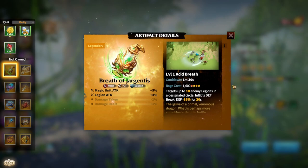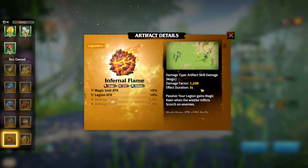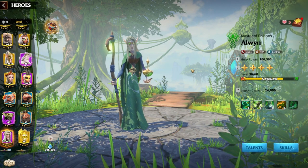Honorable mentions: Breath of Gigantis is very powerful — it puts a big debuff and deals extra damage to push through enemy front lines. Infernal Flame is also great: if you run Aloin primary with Infernal Flame and a Lilia-Valen secondary march, you now have two marches with Scorch — from Lilia and the Infernal Flame passive — meaning Lilia's skill four will trigger more reliably. A really powerful synergy combo.